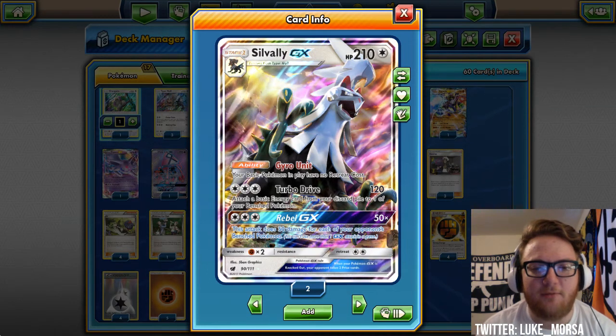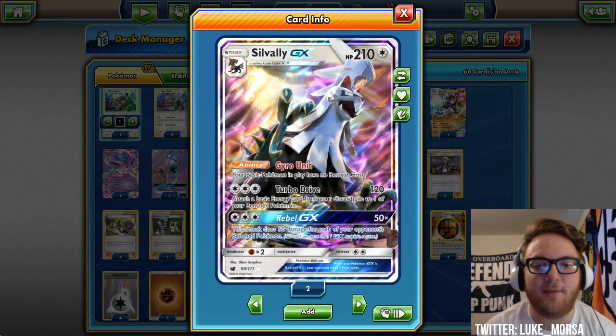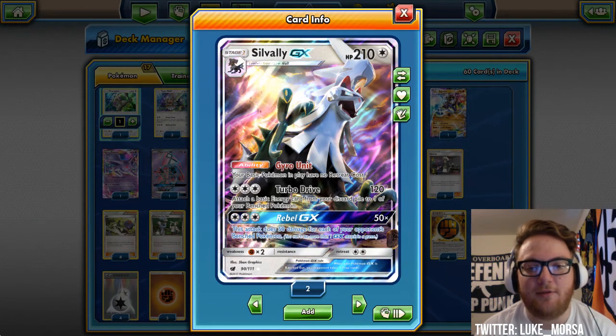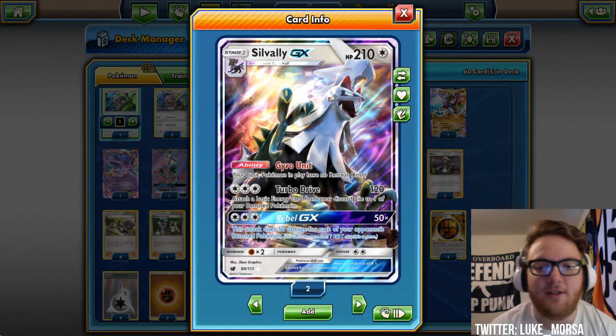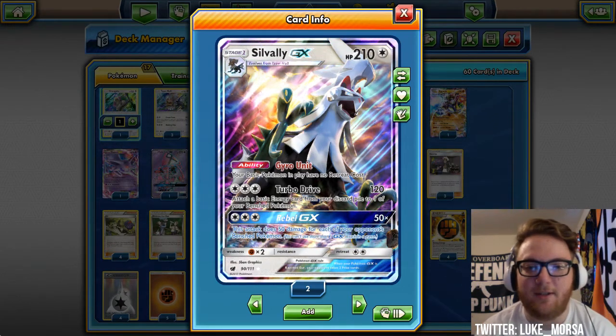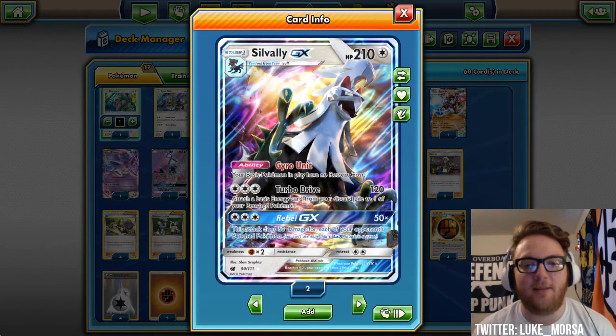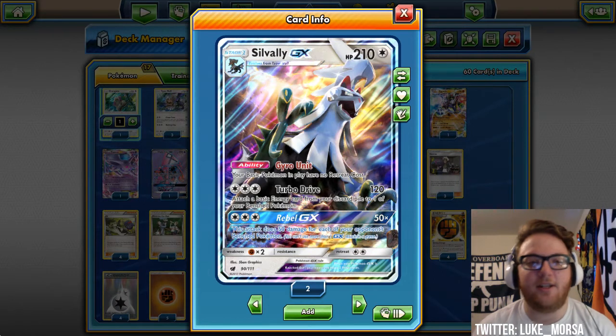Its GX attack will usually be one-shotting something. This attack does 50 damage for each of your opponent's benched Pokemon, so that could do up to 250 damage in Standard because five benched Pokemon is the limit. So up to 250 damage for three energy — really good GX attack.